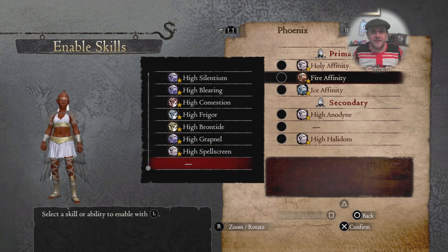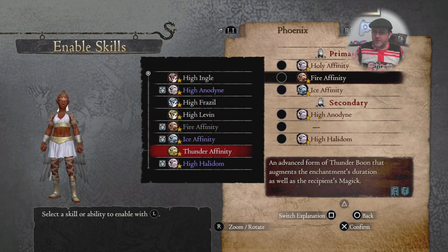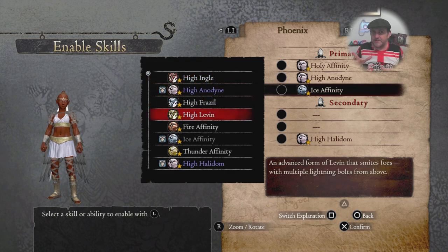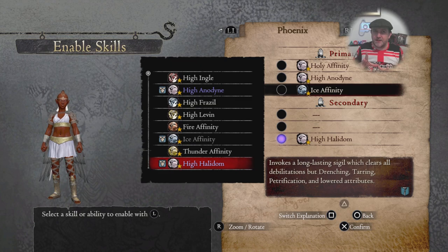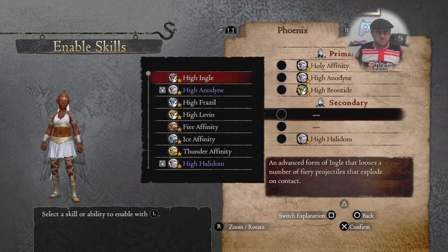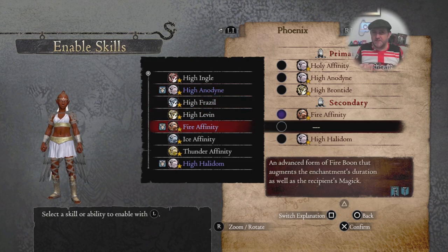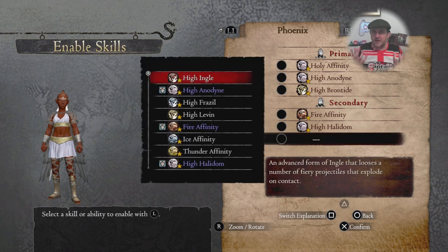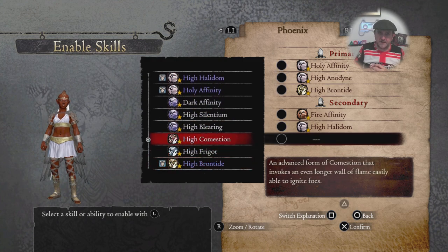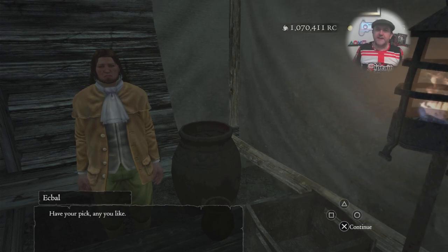I want to shuffle her abilities. I want her to have Holy Affinity, and then that other one that gets rid of petrification - that's quite good. She needs to be able to heal too. For attacks I want the one where she whips people with lightning - Brontide. Then Fire Affinity, and High Constation - the one that does the fire wall. So fire, lightning, and holy power - it's going to be hard as nails!